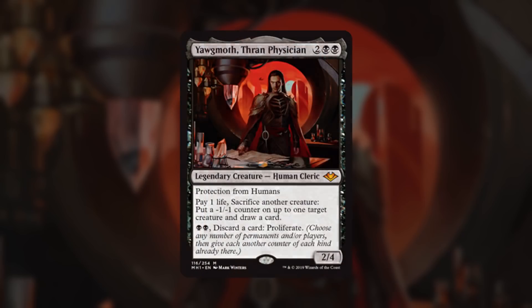Hey guys, welcome to another episode of the Trinisphere, where Timmy, Johnny, and Spike battle over all things EDH. I'm Hogg, the Spike, and today we will be discussing the people's choice — the man, the myth, the legendary creature: Yawgmoth, Thran Physician.